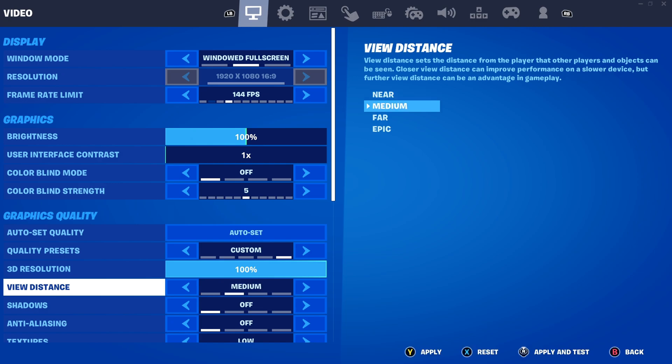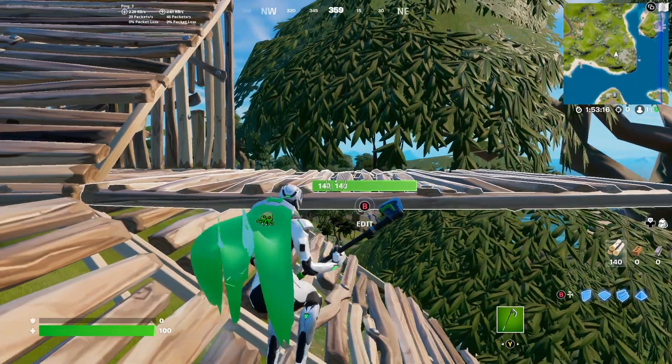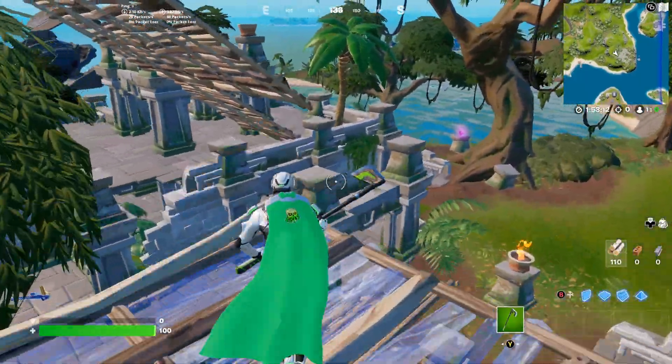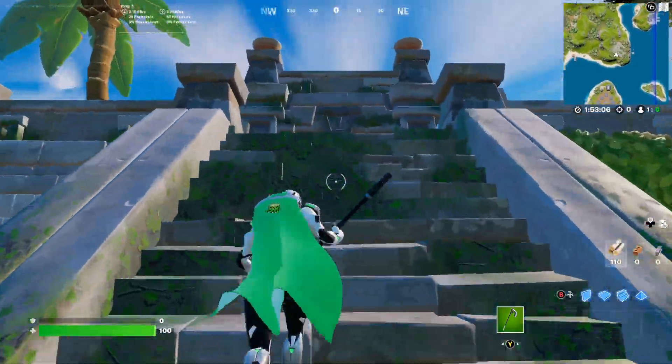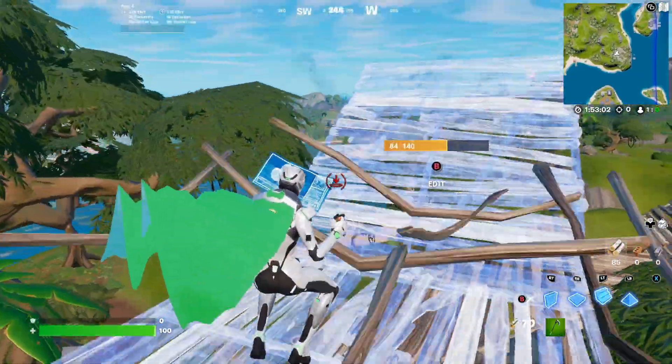The only solution I found to this problem is turning the view distance at least to medium — I put it on medium so my game isn't lagging that much. There we go, that's the solution. I spent a couple hours trying to figure this out. I think I accidentally clicked on something that changed my settings, I don't know exactly what it was.